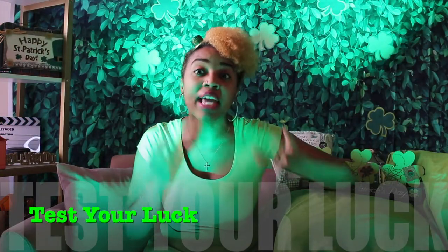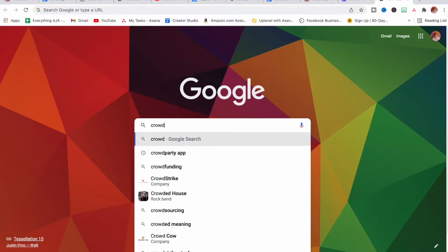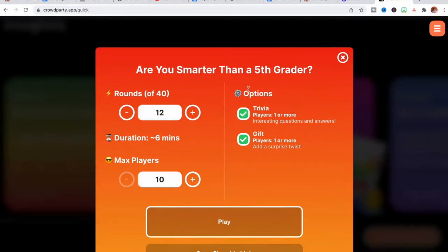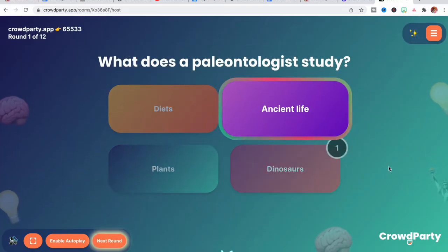Our next game is called Test Your Luck, and just like the last game you can play with just one player. With this game you will get on the Crowd Party app — I love Crowd Party. Children are going to have to see if they are smarter than a fifth grader. When you get on the Crowd Party app, you'll see the 'Are You Smarter Than a Fifth Grader' game right there at the top under featured games. Children will go through that game and see if they're actually smarter than a fifth grader — hence, Test Your Luck.